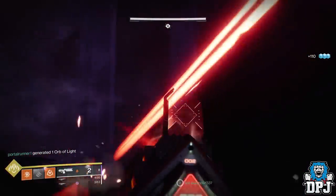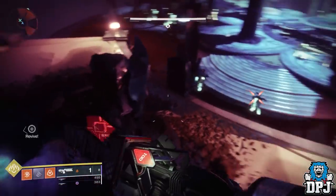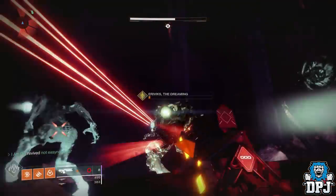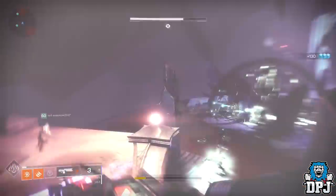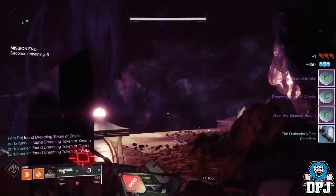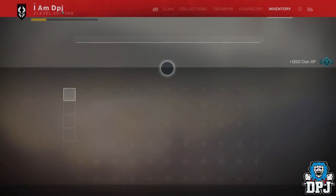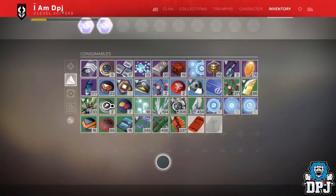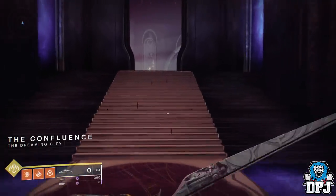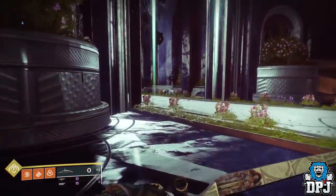Once you get to the final room, three bosses will spawn — kill them all as you normally would. Be careful, there are many adds spawning too, but there are good hiding spots and cover spots within this final encounter. Just kill the bosses using supers and teamwork. Once all three bosses have been killed, you will be rewarded three tokens which pop up on your screen. These tokens are super important and go into your pursuits tab — hence why I said make sure you have space. To charge them you have to go back into the Shattered Throne mission.